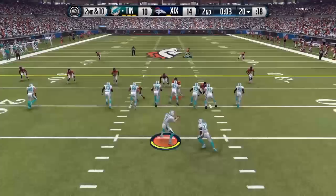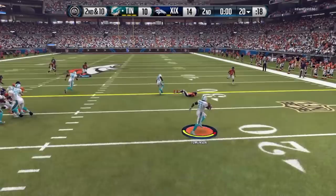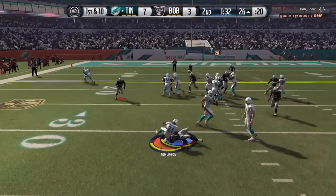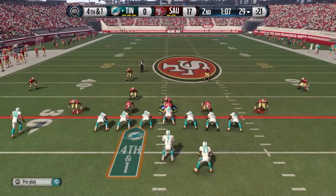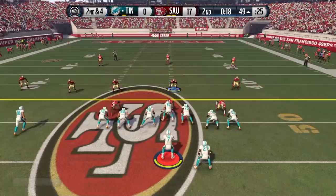Now here is what I want to show you as well — the bad plays. These right here are failed attempts at stiff arms and trucks, just to show you what I'm talking about. I'm not just gonna show him going down on the first hit from the side — I'm also showing the failed attempts at stiff arming and trucking. These are just the regular tackles behind the line of scrimmage which I had no control over. But plays like that right there — I try to truck for that one yard and I cannot get it. I get picked up and thrown to the ground.